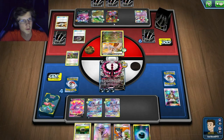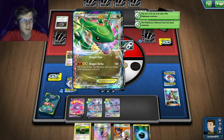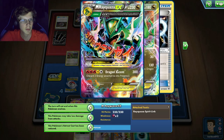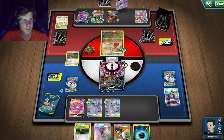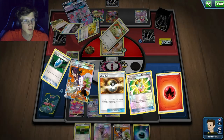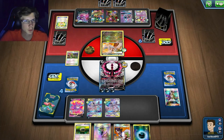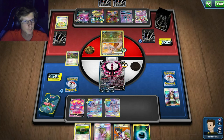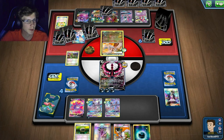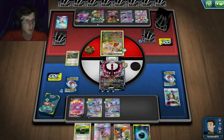He's playing Mega Rayquaza — he'll probably search for Skyfield now. Mega Rayquaza does damage depending on how many Pokemon are on both players' benches. He's playing an old-looking deck but he does play Crobat. He'll use Sky Field — if he gets five energy that's 300 damage, one-hitting everything I have.